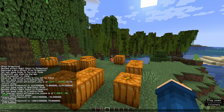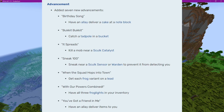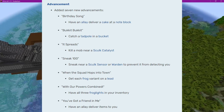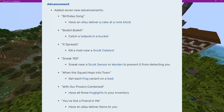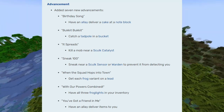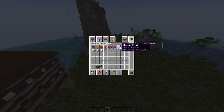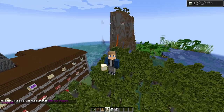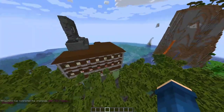You can also use the new place command - you can place a feature, a structure, a template, and a jigsaw. This update also added some new advancements: birthday song, which requires having an allay deliver a cake; bucket bucket, which is catching a tadpole in a bucket; it spreads, which is killing a mob near a sculk catalyst; sneak 100, which is sneaking near a sculk sensor or warden to prevent detection; when the squad hops into town, which is getting each frog variant on a lead; with our powers combined, which is getting all three frog lights - which I'll show right now; and you've got a friend in me, which is having an allay deliver items to you. I'm excited to figure out how allays work.